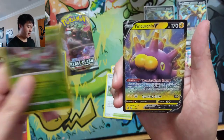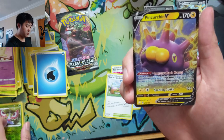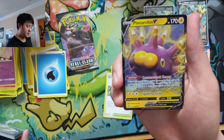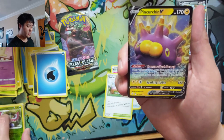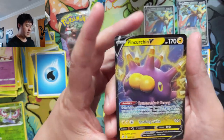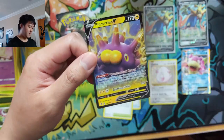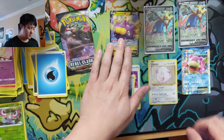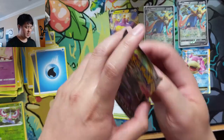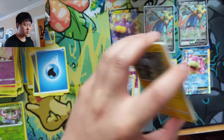We did get a V card — Pincurchin. Counter for counter: basically if you take damage, for three coins for each heads put three damage counters on the attacking Pokémon. It doesn't have much as far as attacks go, but that's pretty cool. We can't really stack that because of the Horror Energies for Psychic Pokémon, but not too bad — at least we got something. Last chance for a Boss's Orders.